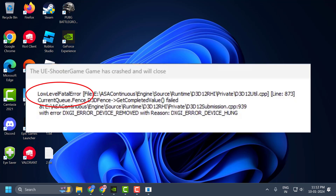Hello guys, welcome to my channel. Today we are going to see how to fix the issue with ARK Survival Ascended. You got the error 'VE Shooter Game has crashed and will close — low level fatal error.' Let's fix it guys.